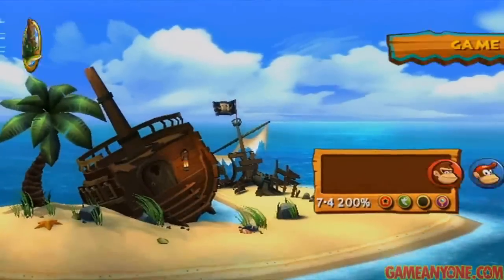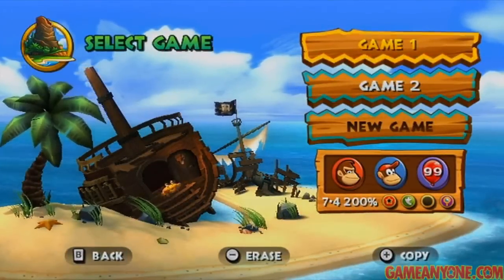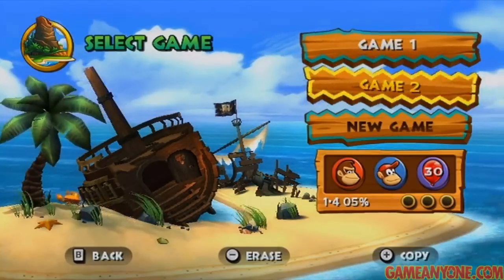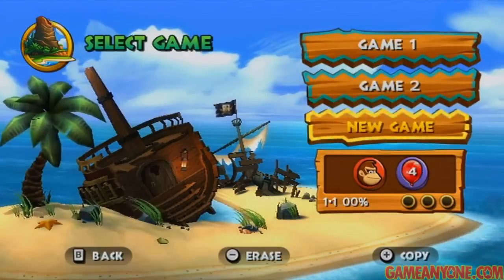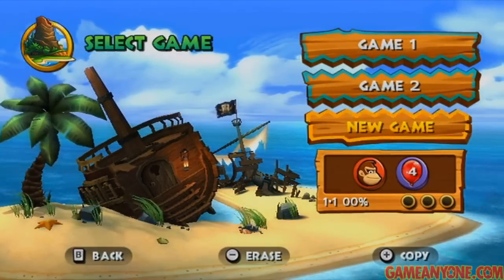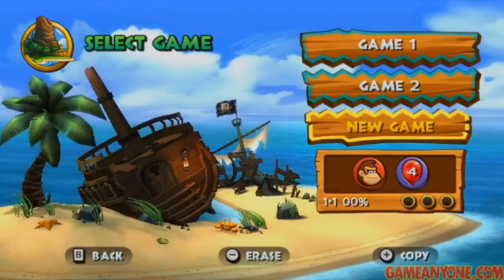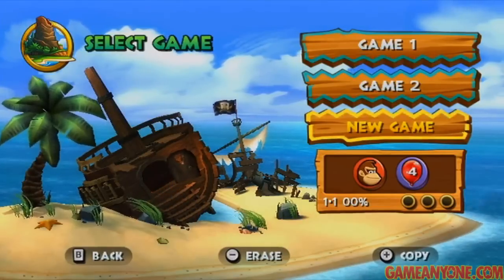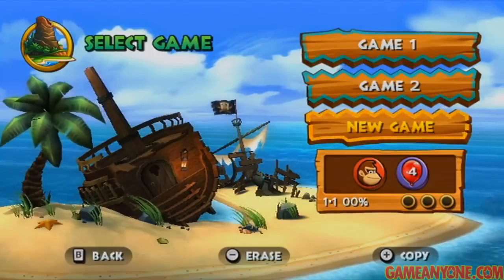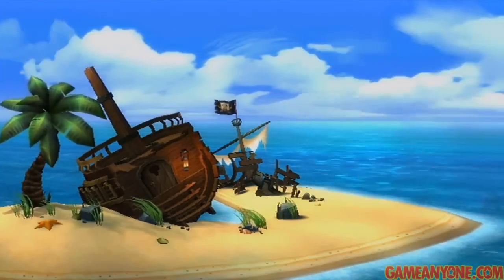So let's go ahead and get this thing started. This will be a 100% run. You can see that's kind of my practice file — I've got 200% on it, so we'll get into that towards the end. We're going to be starting a new game. This will be a 100% run, which means we're going to be getting all of the puzzle pieces and all of the Kong letters in each stage. It's kind of game-defined 100%, so it's pretty simple what that entails.